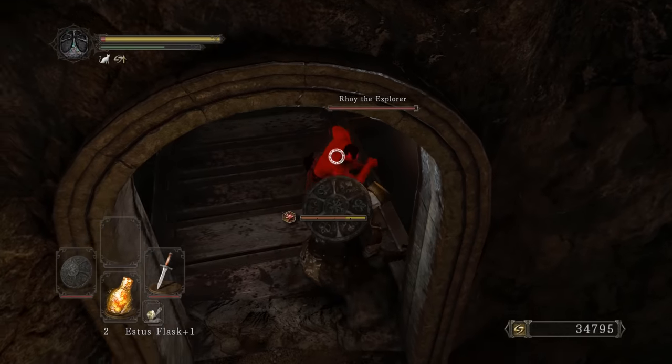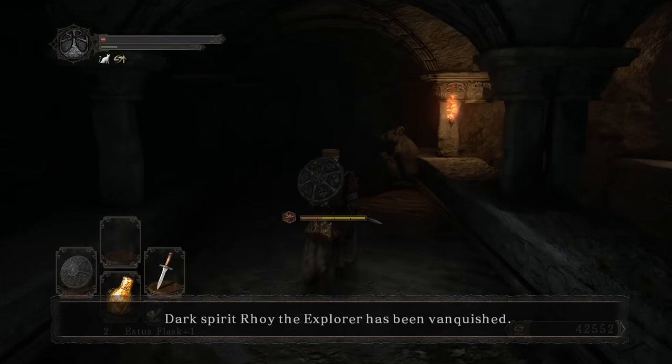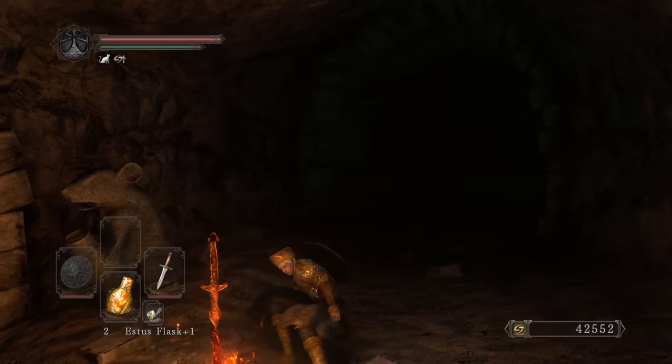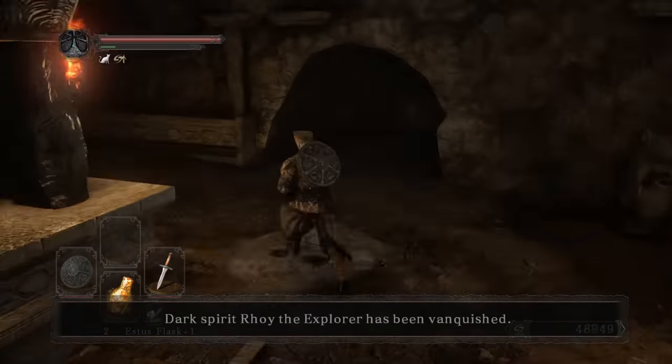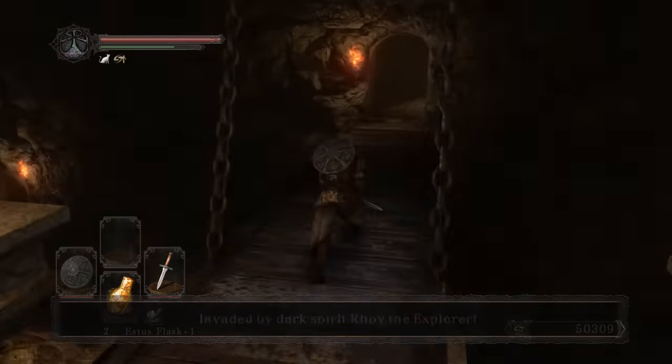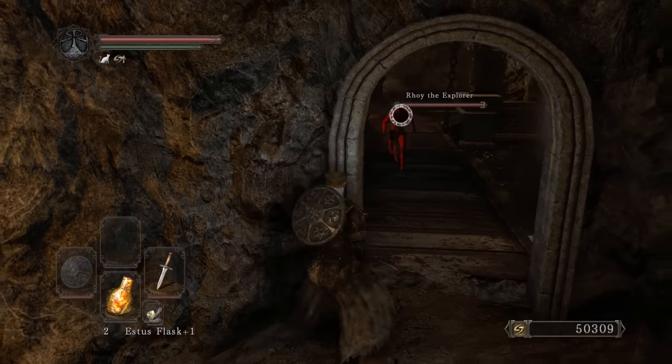Lock on, R2 him to stagger him, falls off dead - 7,757 souls. We're going to rack up a lot of souls doing this. He does damage so be careful. This might take a little bit - for me it's a little faster since I'm playing on 1.5 speed. While grinding for the awe stones, I'm going to answer a few questions from my previous video.